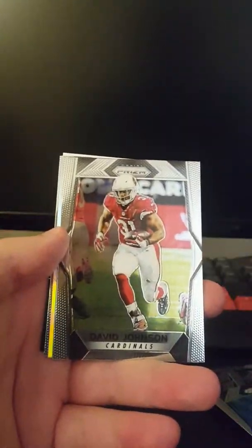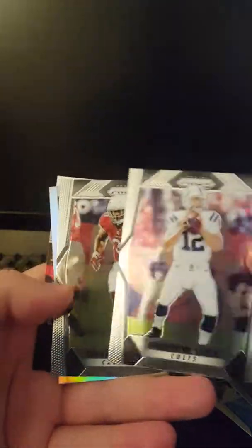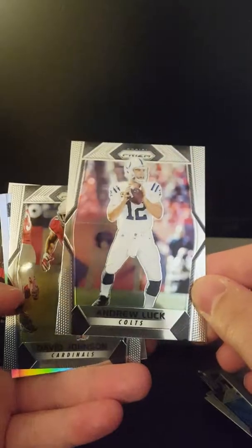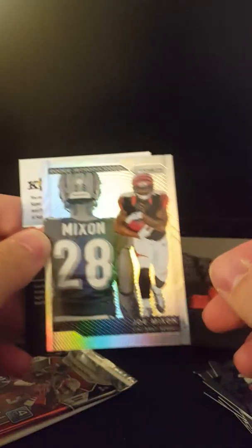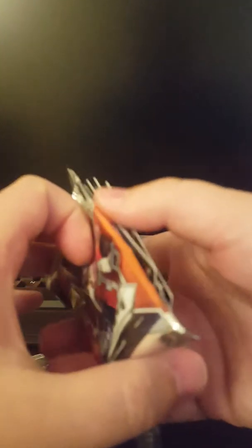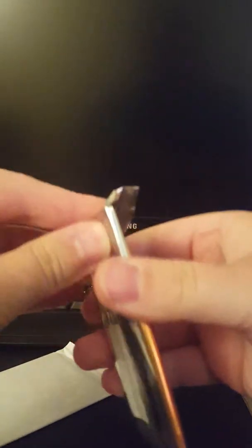A nice Dak Prescott second year card. David Johnson, who I drafted first overall and got hurt. And then another guy who's been hurt this year — Andrew Luck — although it has like that line through the middle of the card. And then Joe Mixon, the Rookie Introductions set. It looks like it's a little off-center. Mixon's having a kind of a mixed year with the Bengals, but still not bad. I think I have him on one of my teams.